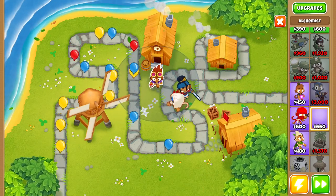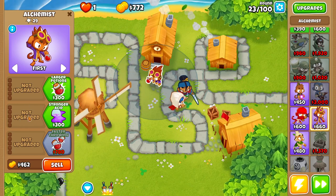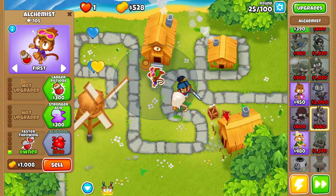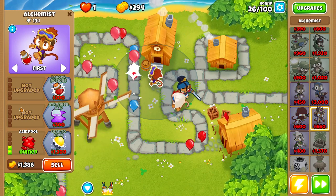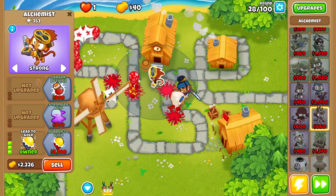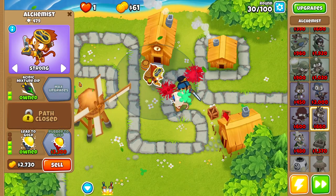Round 21, the next thing we want to buy is an alchemist. We're going to place this alchemist right here and upgrade it up to a 2-0-3. We want to upgrade it to the bottom pathway before the top pathway, so first upgrade it to a 0-0-3 and then to a 2-0-3. There's our Lead to Gold — let's pop its targeting over to Strong, then buy Larger Potions and Acidic Mixture Dip.